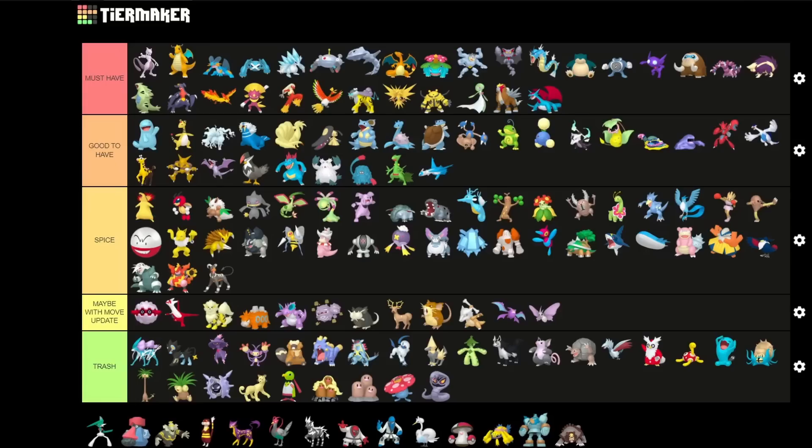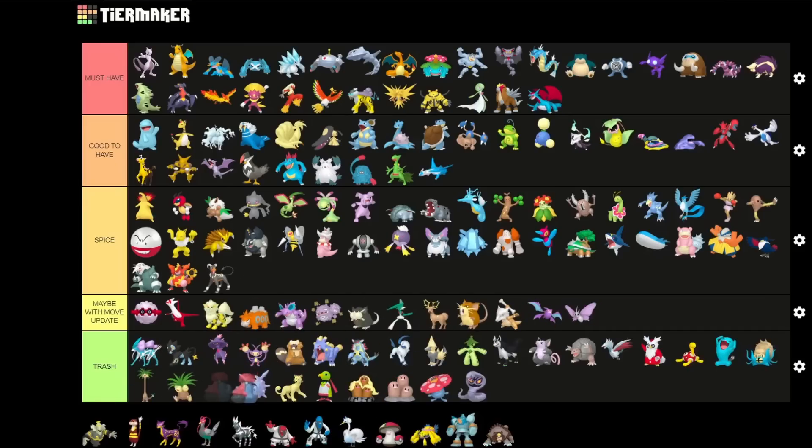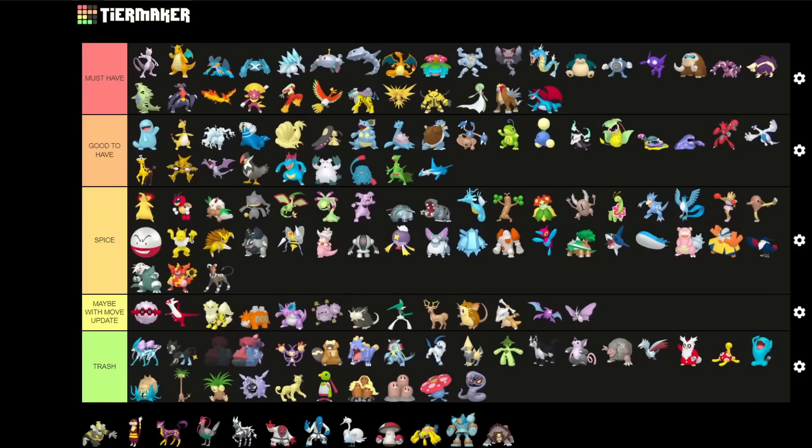Gallade is an interesting Pokemon — you can run it as a Psychic type attacker but you don't really want to. It needs a move update again to be decent, there are some moves it might be able to learn, so maybe eventually. Right now not as great. Probopass is sadly trash — I actually have to put it in trash. You don't want the Shadow variant since the normal variant is usually better. You kind of want the bulk over the damage output for this one.